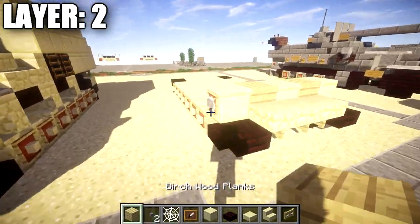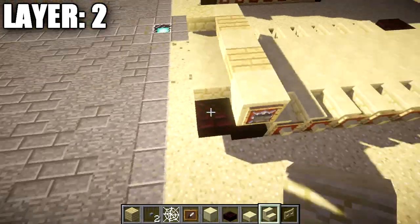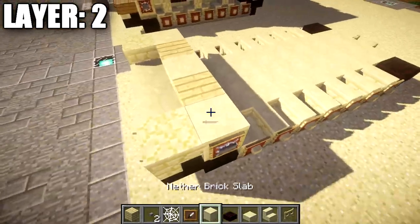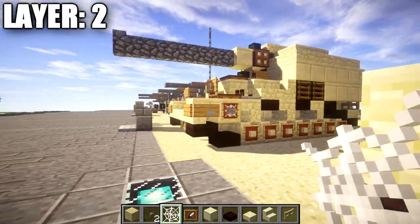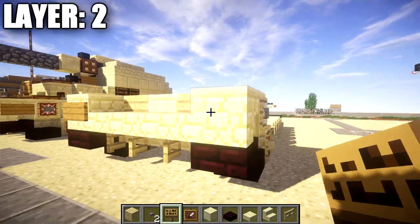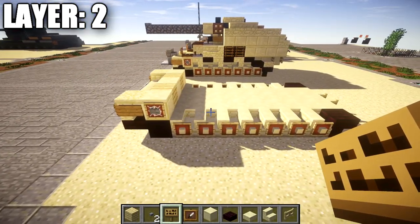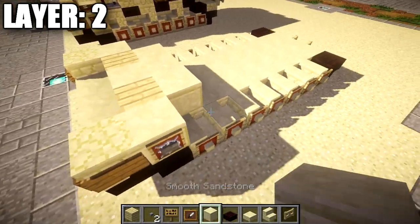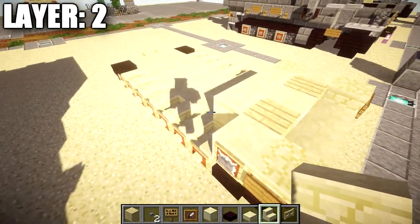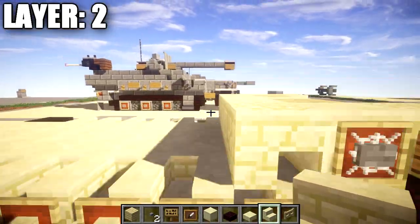That creates the sprocket wheel. Place a sandstone upside-down stair coming off the sandstone stair on both sides for the fenders over the tracks. Then place signs on the sides of those stairs and also the back side on both sides for the fenders. Next, place a row of three smooth sandstone upside-down blocks across, followed by a sandstone upside-down stair on both sides, making sure the stair faces the correct direction.